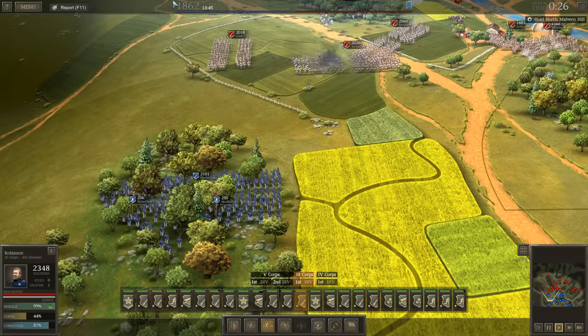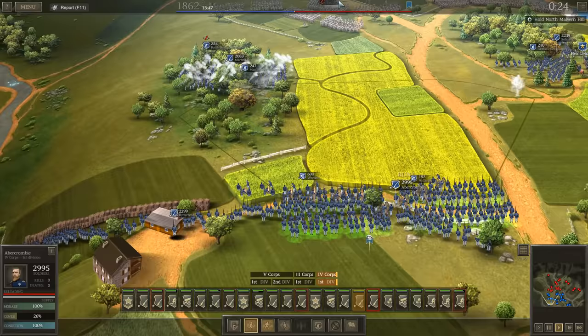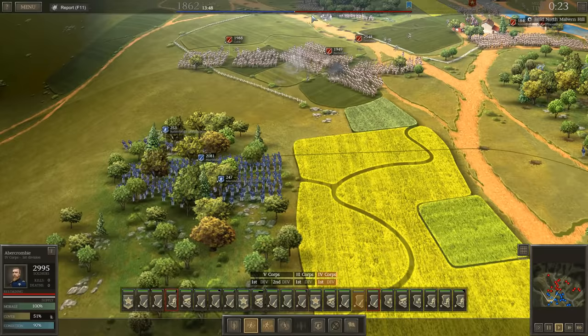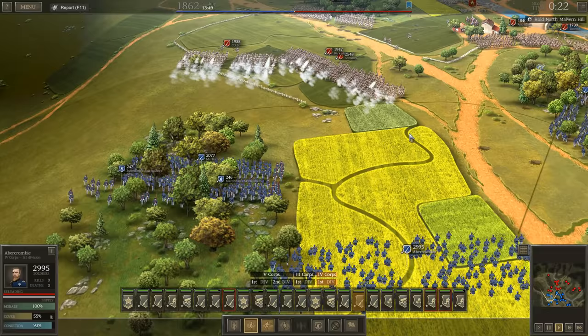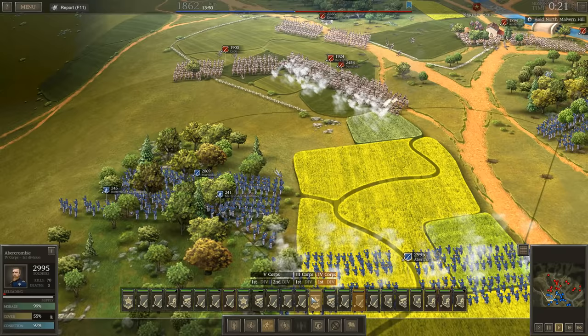One thing I highly recommend: don't ever press the double quick button. The only way I would recommend this is if you absolutely have a really nice chance to flank the enemy, or if your men are in dire straits. And as soon as you press that button, you want to immediately turn it off as soon as you get into position. It's going to waste a lot of your stamina and it's not going to help you win any battles.